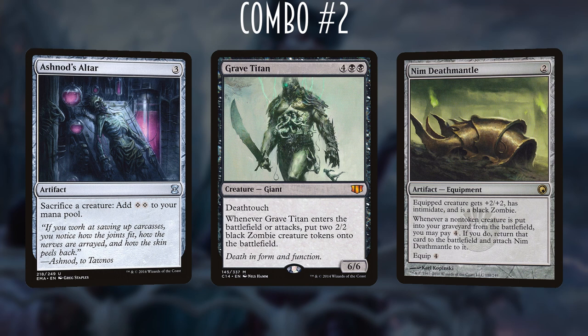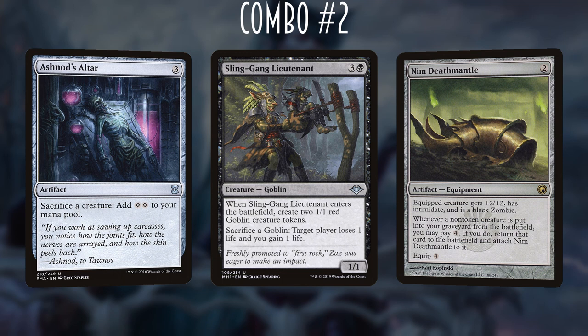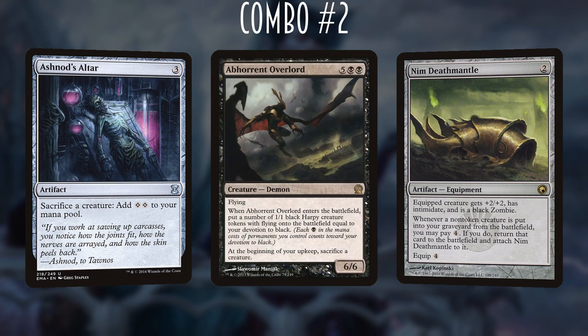Similar cards to Grave Titan that generate extra bodies include Sling-Gang Lieutenant — the 4-mana 1/1 goblin from Modern Horizons that creates two 1/1 goblins on entry and lets you sacrifice goblins to make target player lose a life — very on-theme. We also have Abhorrent Overlord, a 7-mana 6/6 flying demon that creates 1/1 black harpy tokens with flying equal to our devotion to black, and this is a heavily devoted deck — our commander is already triple black.